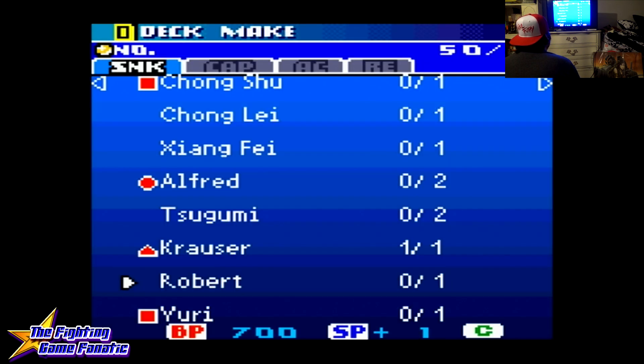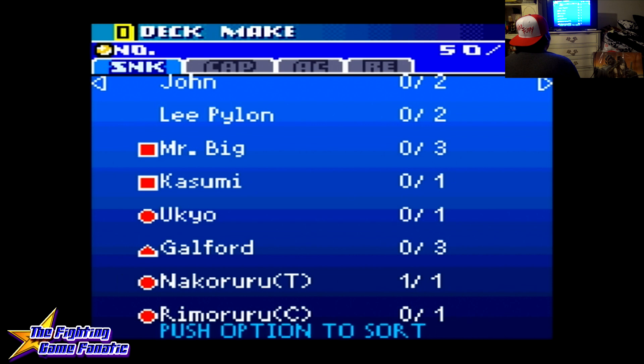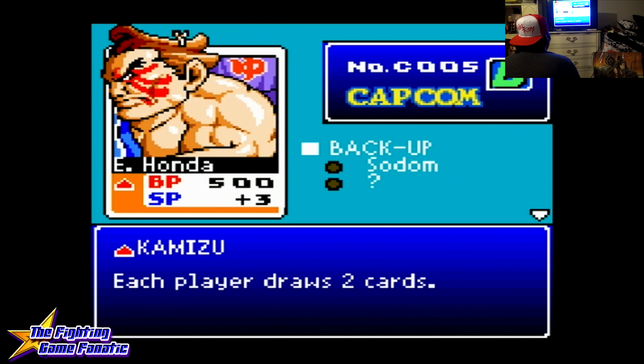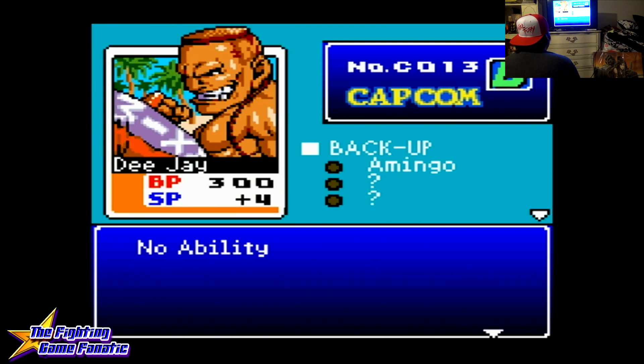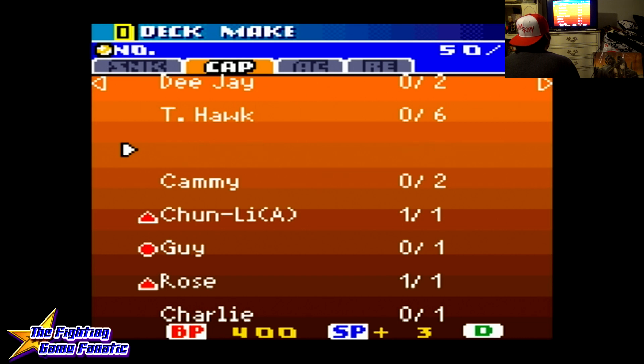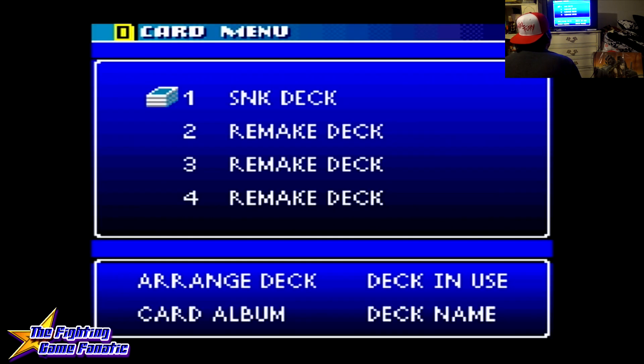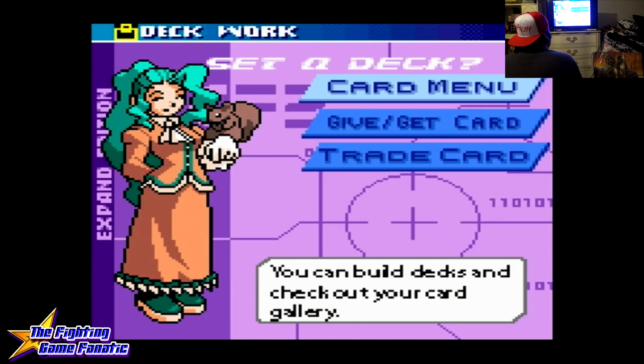There are the SNK ones. We'll check out some Capcom too — Zangief and E. Honda. You basically just choose what you want to keep and what you want to ditch. Without further ado, we're going to do some serious battling.